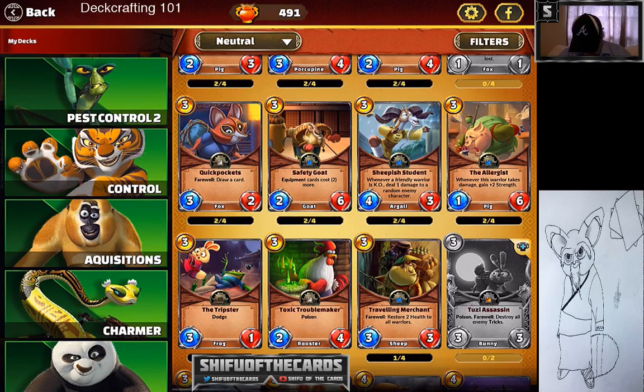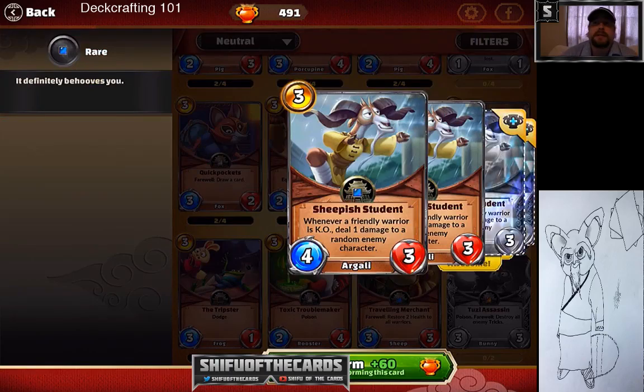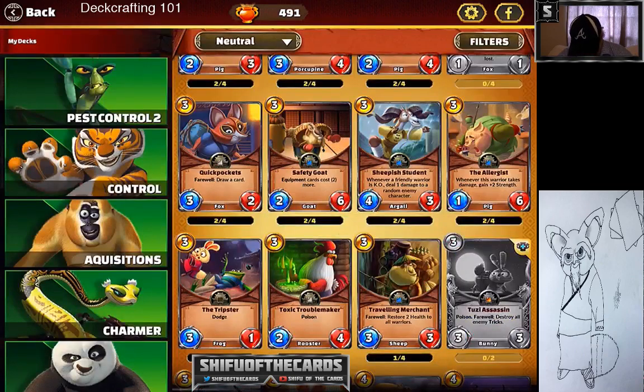Sheepish Student — my most popular video right now has almost a thousand views and is built around this card. It's my crane one-turn-kill combo deck that everybody loves, though it's no longer as powerful as it once was. It can still win a lot of games and take you to master. A four-three is very good. You use Chi Transmuter, then play Sheepish Student, then a bunch of one-costs, and you roadhouse somebody and run over them.